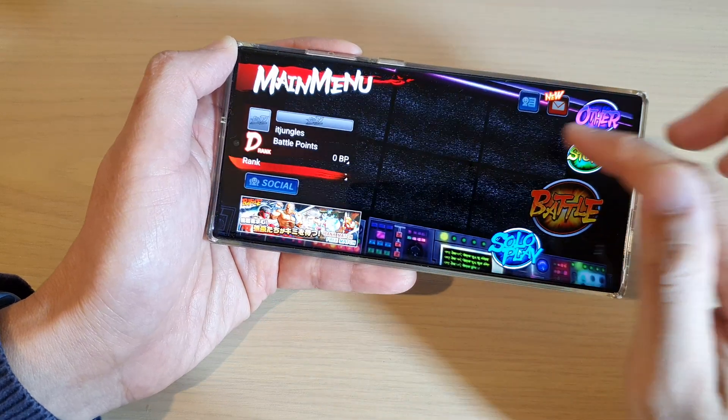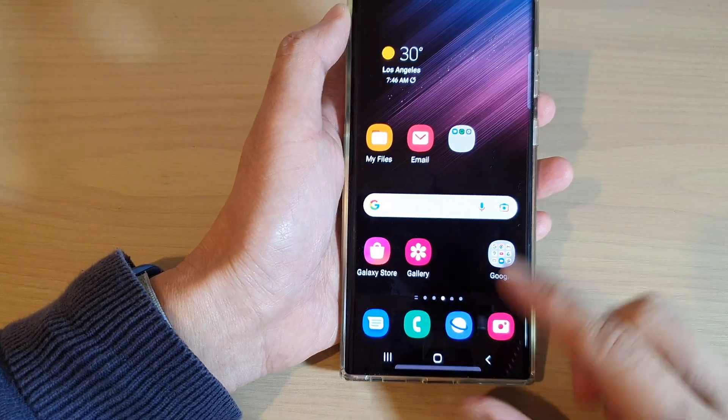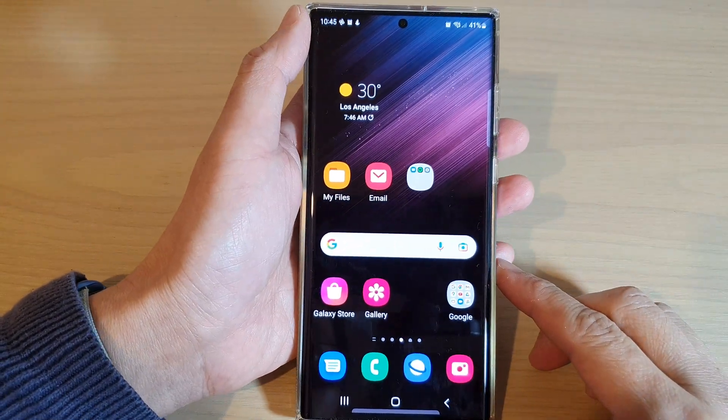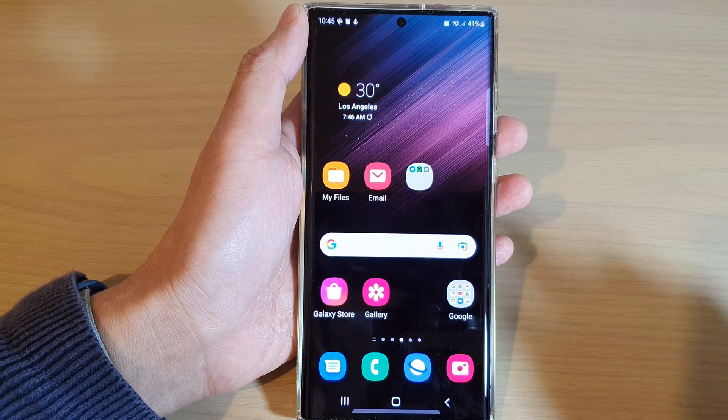To unlock it you can just drag on the lock and that will unlock it so you'll be able to resume your game. Finally you can tap on the home button to go back to the home screen. Thank you for watching this video — please subscribe to my channel for more videos.